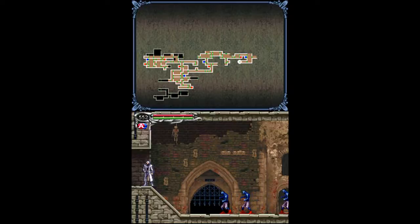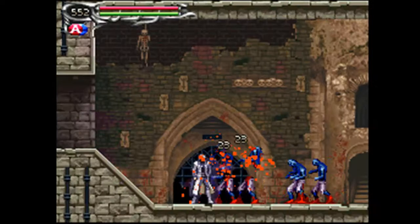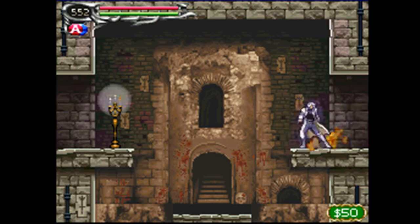Hey there, ladies and gents. Welcome back to another episode of Let's Play Castlevania Dawn of Sorrow. Previously, we explored much of the Dark Chapel, which leads us down to this ghoul-filled corridor of the Catacombs. And let's continue on.